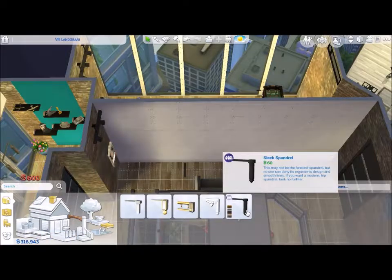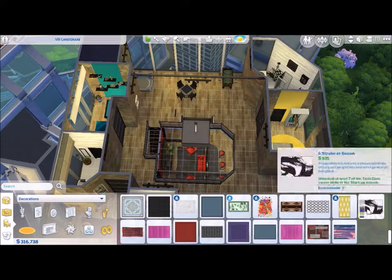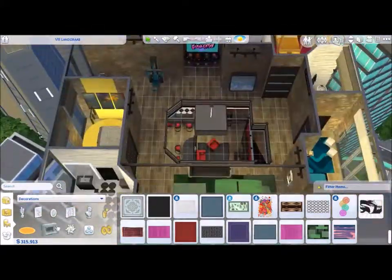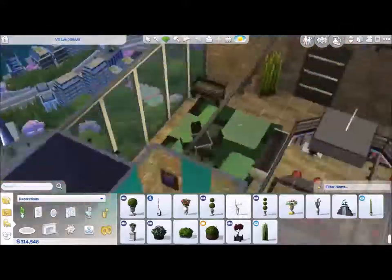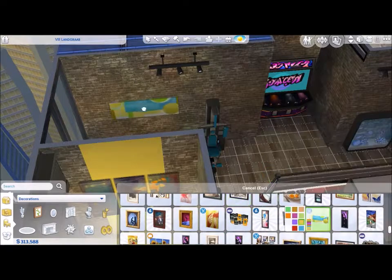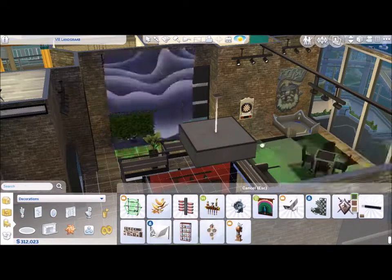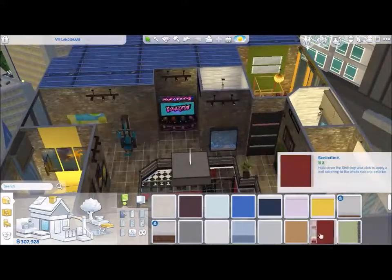I added the rail to keep it similar to the downstairs feeling, then some decoration — threw a rock in so it wasn't all wood. I even put security cameras in some places just for fun; they're very techy so I figured they'd appreciate it. I also gave them a stock market ticker sign because it looked techy. You can see it over the dartboards — right there.